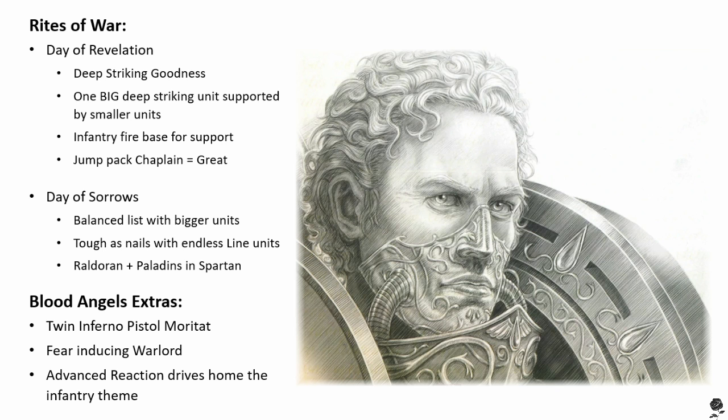Those are the Wargear options for Blood Angels. The main takeaways: you want sergeants with Perdition Weapons because they're fantastic — Apothecaries and Tech Marines can have them too. A cheeky Apothecary with a Perdition Weapon is very surprising to your opponent. Take Apothecaries in your Blood Angel armies, people. And then there's the Inferno Pistol with the Moratat ridiculousness.